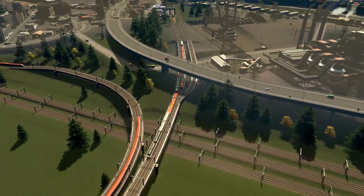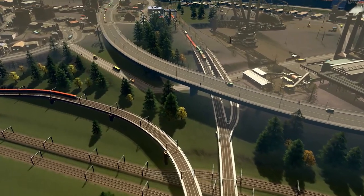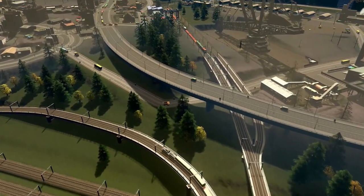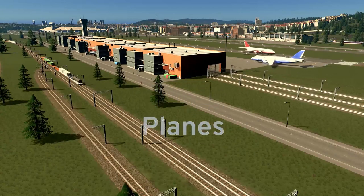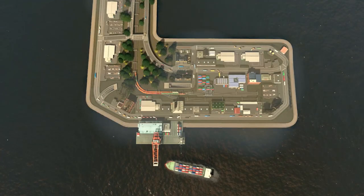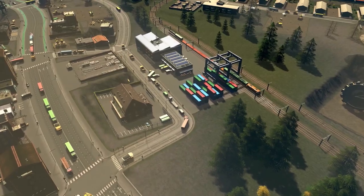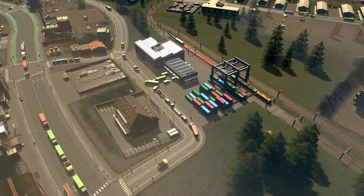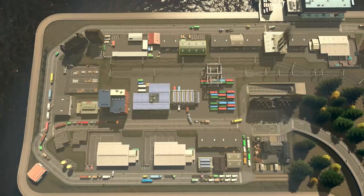In Cities Skylines, cargo can come from the region or it can be made locally within the city itself, and it moves around the city and the region by either trucks, trains, planes, or boats. A cargo hub is anywhere these goods exchange from one form of transportation to another. Balancing the traffic this creates is pivotal if you want to ensure a smooth flow of goods and economically grow your city.